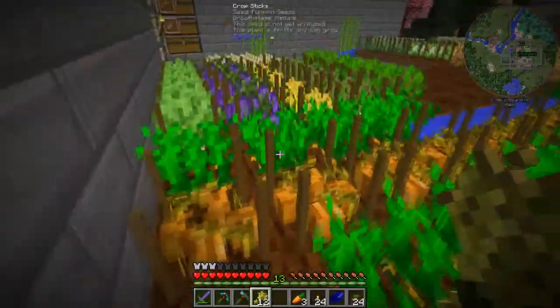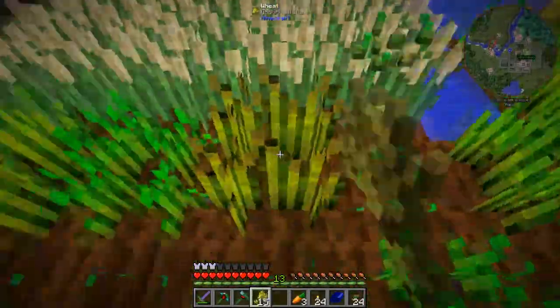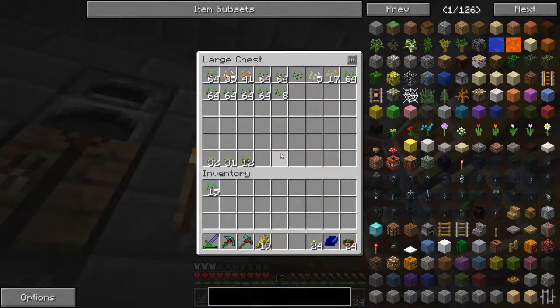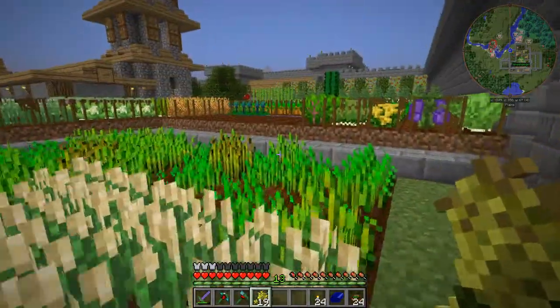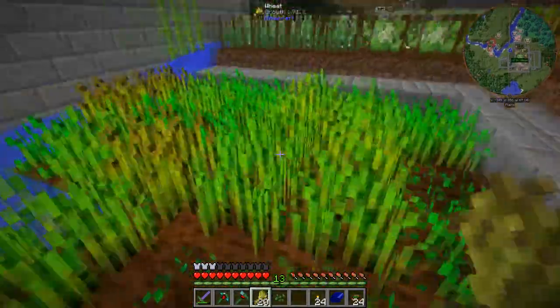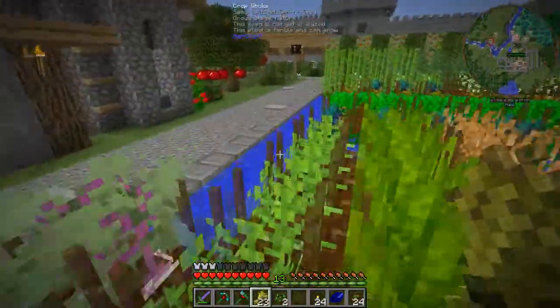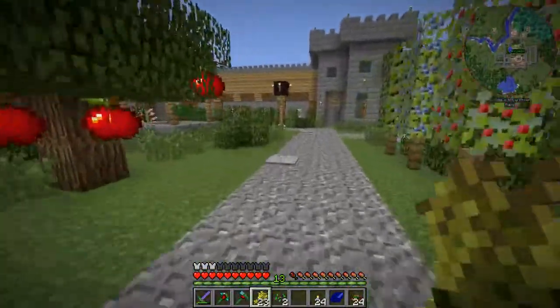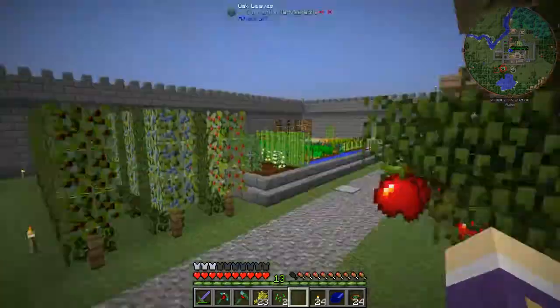Wheat should be okay, we've got a little wheat farm down here too for selling wheat to traders. Have you used all the wheat from the cupboards? Yeah, sorry. Did you eat all the bread or did you trade it? I made it into toast. You made it all into toast? So we've got no wheat to trade the villagers.